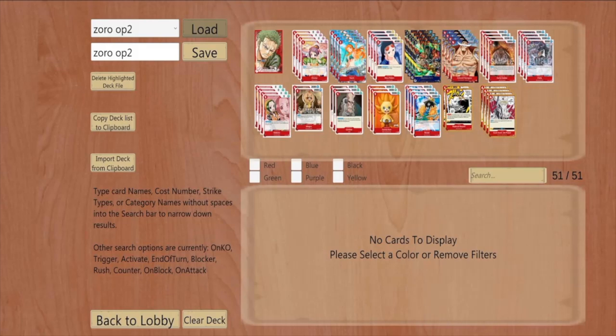Quick shout-outs before we go into the profile. Shout out to Galaxy Buster TCG out in Otisville, Michigan — Cody and Dylan — for being great sponsors, supporting me, and providing cards. Shout out to all the Flint homies, and then Rico Cross for getting me into One Piece.